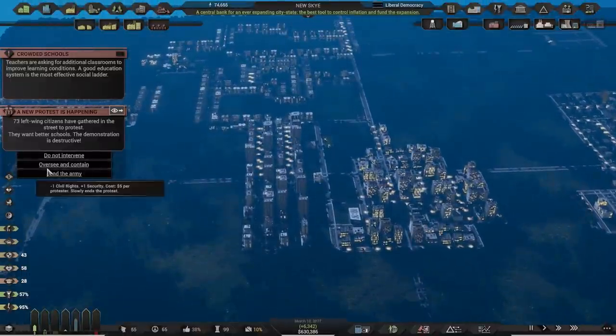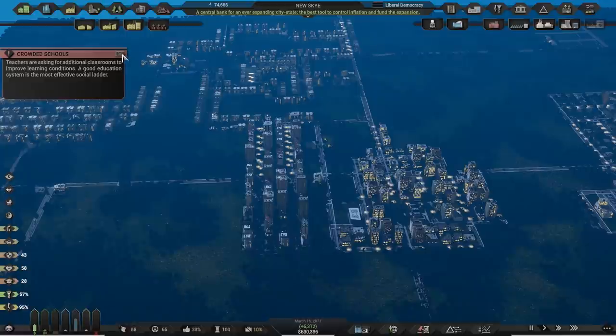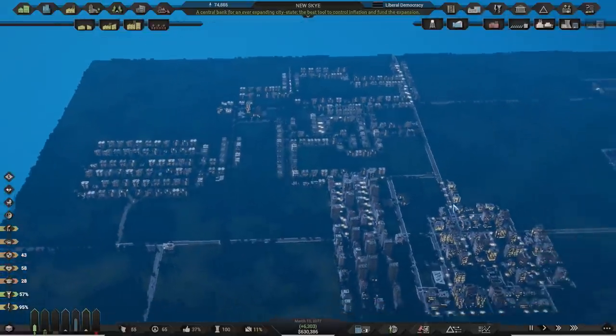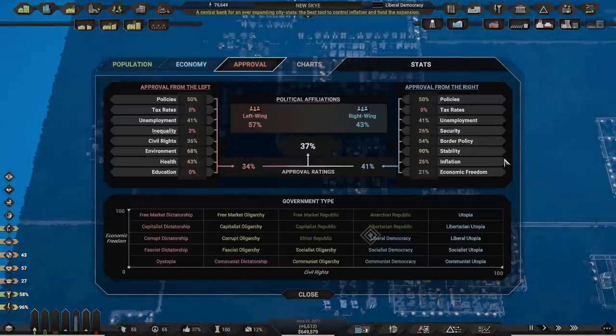We've got crowded classrooms, we need more schools I guess. Let's have a look at our approval — it's not good. The right are really upset about our tax rates, but I kind of need them at the moment. The left are upset about tax rates as well. The only thing I can do is try to grow and then drop the tax rates.